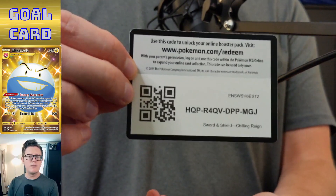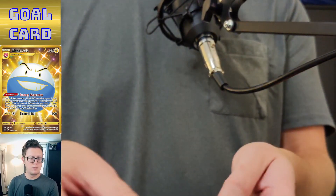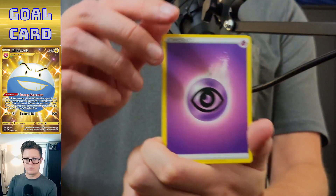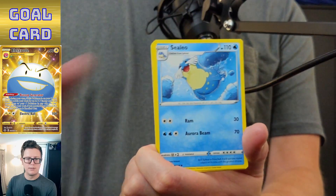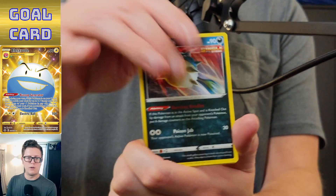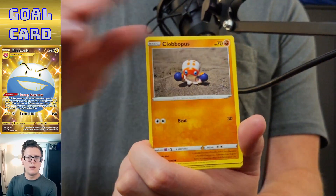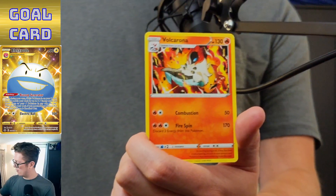Showing the card right now. Doctor, Celio, Peonia, Blitzle, Qwilfish, Slowpoke, Weedle, Clobbopus, Marshadow, Scorbunny, and Volcarona.